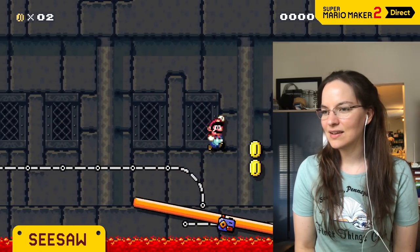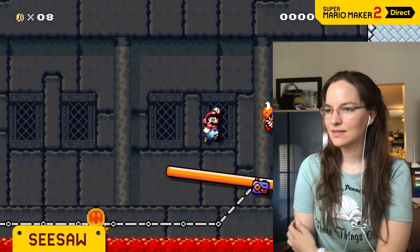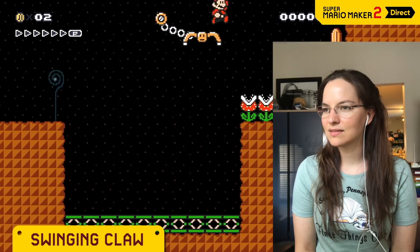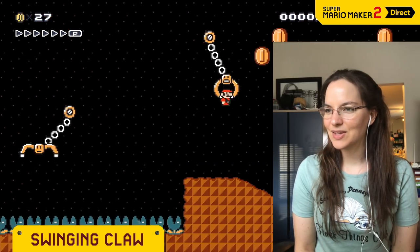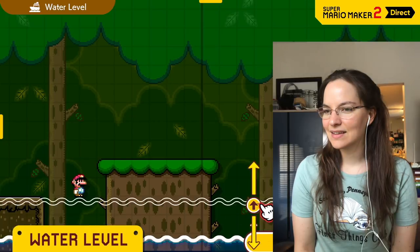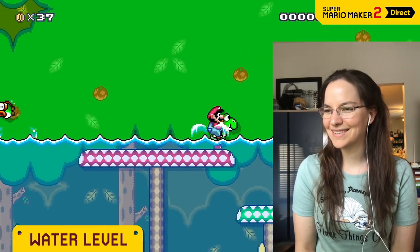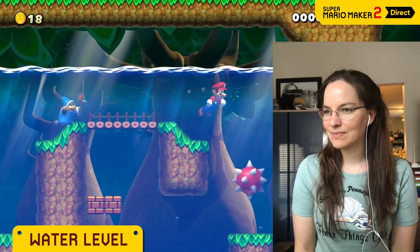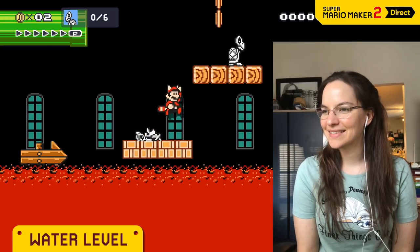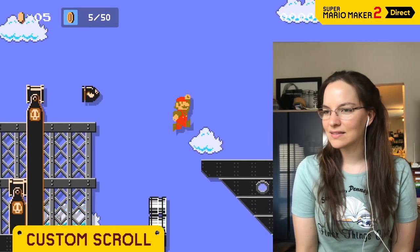Seesaws tilt left to right under Mario's weight — I don't think that was there before. There's a perfect fit for risky, tilt-centric courses. Mario can even use these to send himself flying. The claw — you could even make a crane game! You can freely set the water level. Maybe half the course should be underwater, or maybe the water level should change over time. You can select from three different speeds. And water isn't the only thing — look at that lava. That would be scary. This side-scroller is truly customizable.